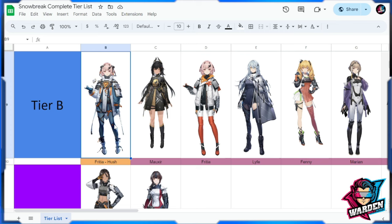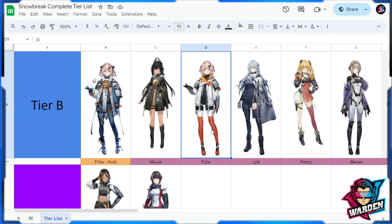For Tier B, I have Freesha Hush. Her kit is limited at this point — she's going to be useful mainly as a support. Mouse Ear is here as a support as well, especially if you don't have her orange tier. Freesha's four-star tier is still serviceable, especially if you're beginning the game. She really requires a lot of investment in her kit, so I'm putting her at Tier B.